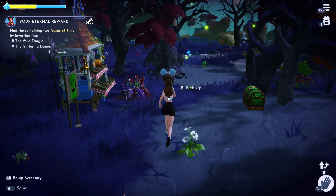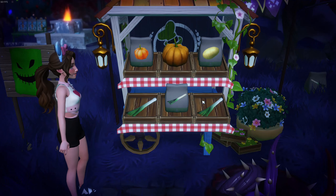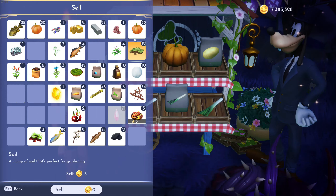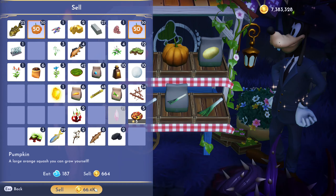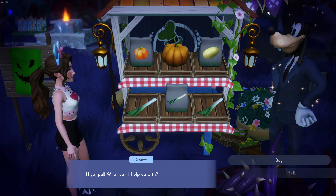Go back to any stall you want, press E, then select Sell. Select those pumpkins and sell them. As you can see, it gives you a lot of money — that's why I have so much.